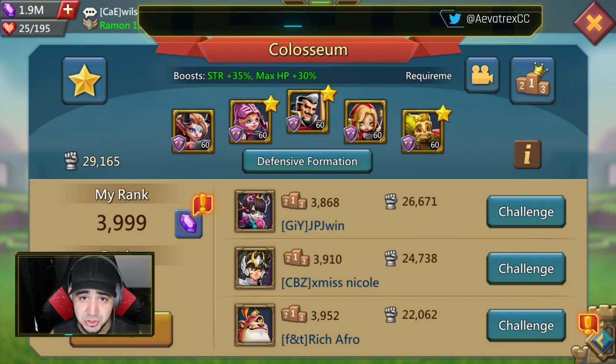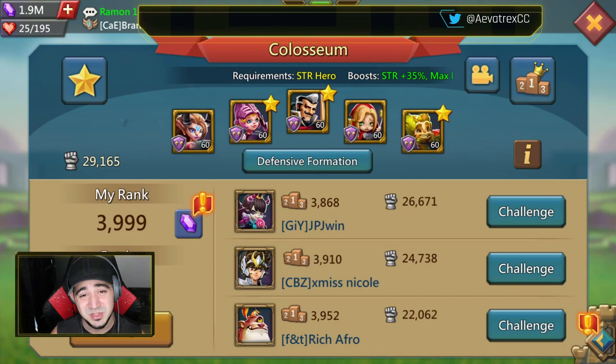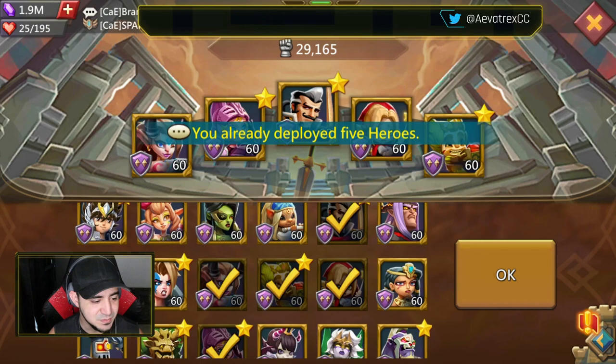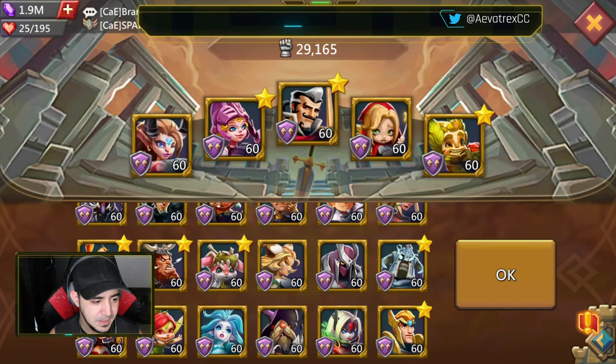I know that Colosseum videos aren't that popular or whatever, but I really enjoy Colosseum and I know that some of you do as well. So maybe we'll continue to do some more. If you have any questions regarding Colosseum or specific heroes, let me know and maybe I'll do a video specifically about that. What's next week's constellation? Bare-handed — strength and defense. Once again, another constellation that will help Seiya. But there's not a lot of bare-handed heroes. I guess Berserker is considered bare-handed — next week's constellation is going to be interesting. Anyway, looking forward to what you guys say in the comment section. Appreciate you guys for coming through, and until later — bye!